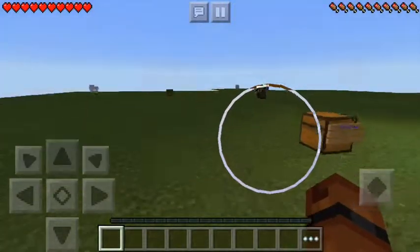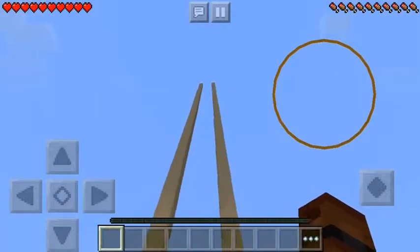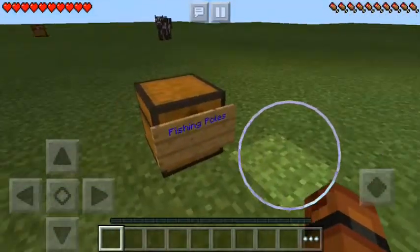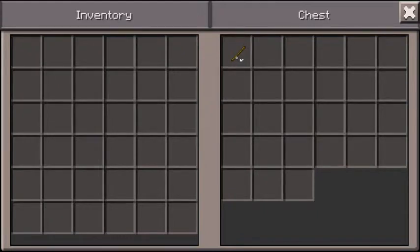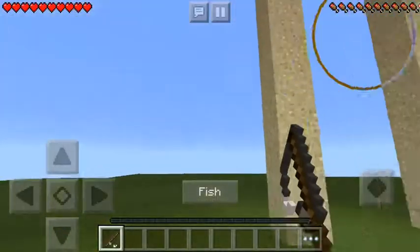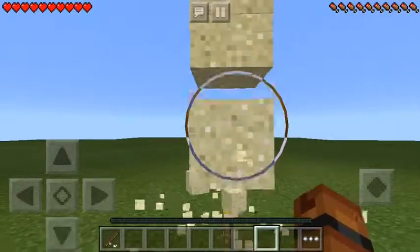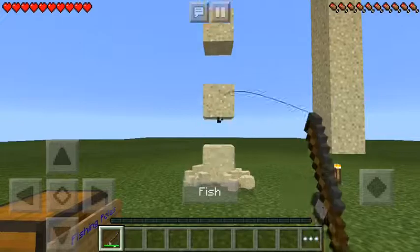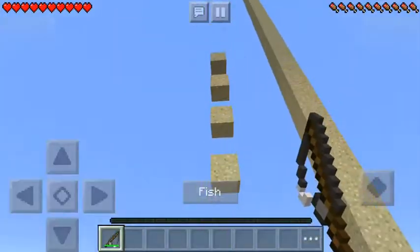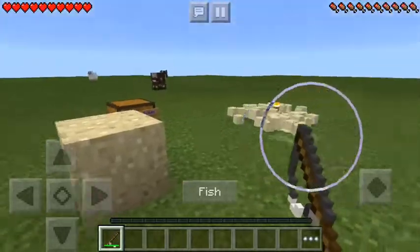Today we are doing the fishing pole glitch — you can fish sand. We have our loot box fishing poles, there's only one in here for some reason. So how does this work? Okay, ready? Fish! Die! See, look at that.